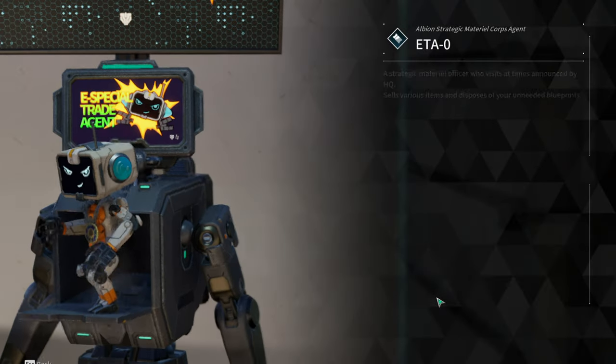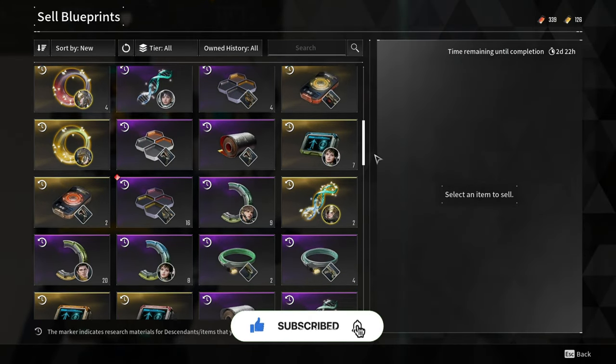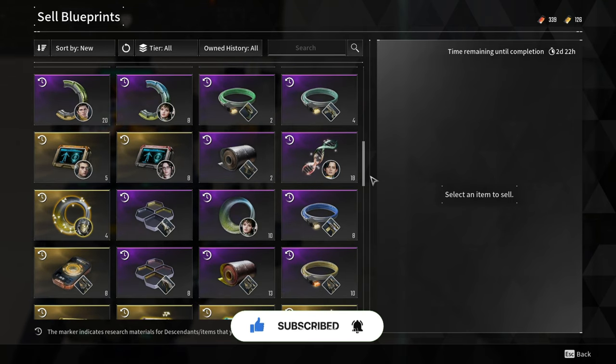These are all the available items for sale in the ETA Zero shop this week. Do not forget to purchase all the items that you need. Thank you for watching and have a nice day.